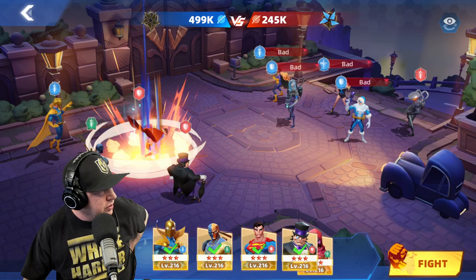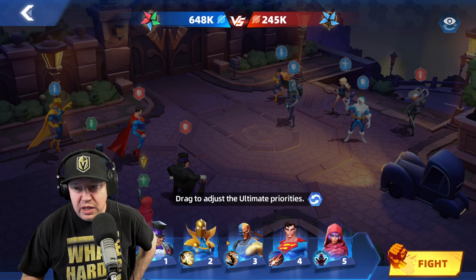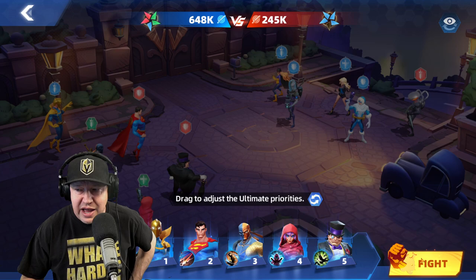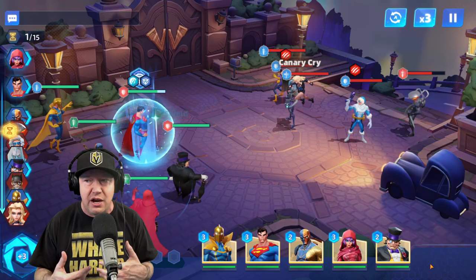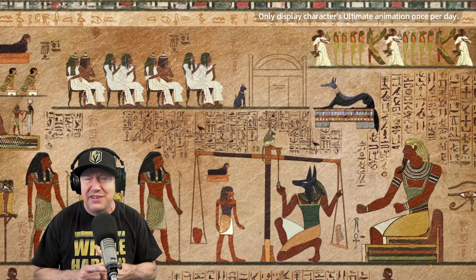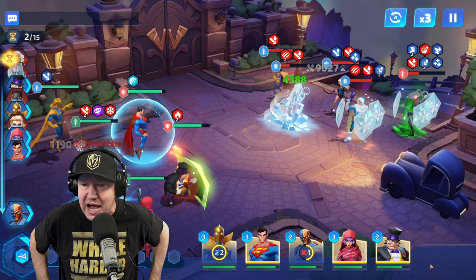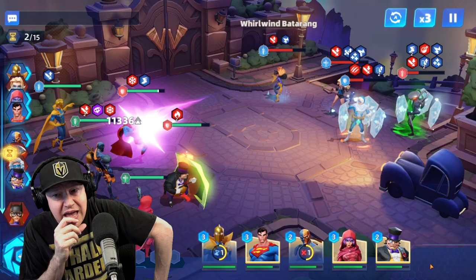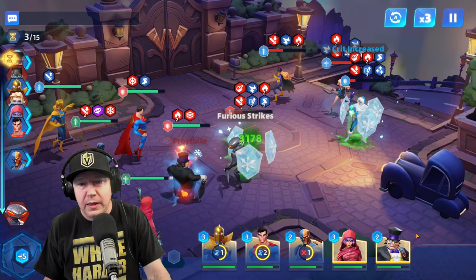I choose reinforcements including a legendary character to build an amazing starting team. The mode starts easy and gets harder; between rounds you get boosts. I put tanks in the front and damage in the back, pick a support, set Superman last for his burn AOE, and put it on autoplay. The fun thing is getting to play characters I don't normally have — it's kind of like a tower mode where you pyramid up.